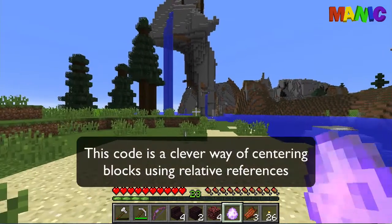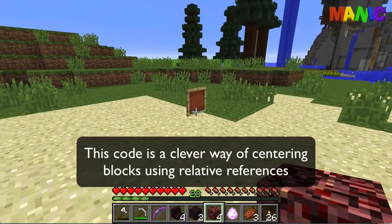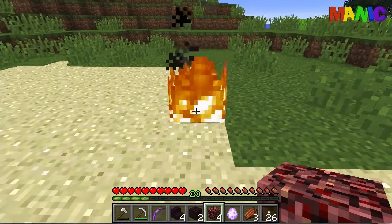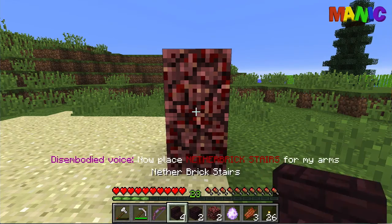So if I throw that down for example, it places an item frame. This centres — you saw it flicker there — it centres that block, that armor stand on the block. It tells me I need to place those there. Then it tells me about the arms.